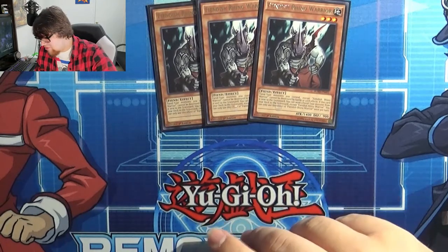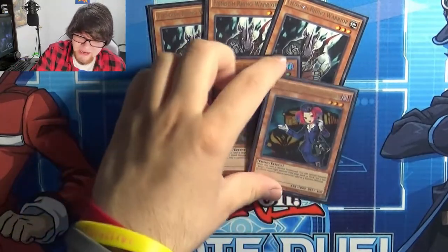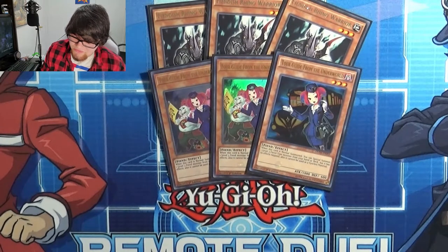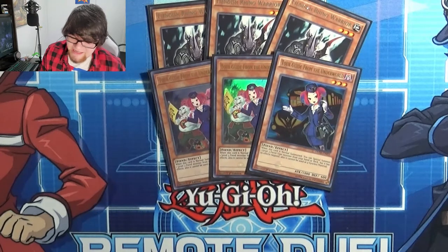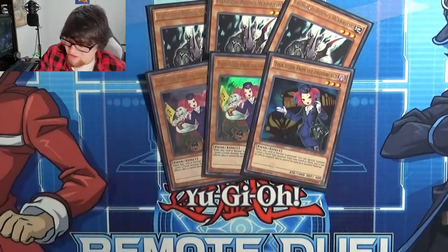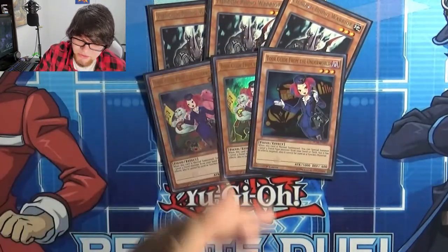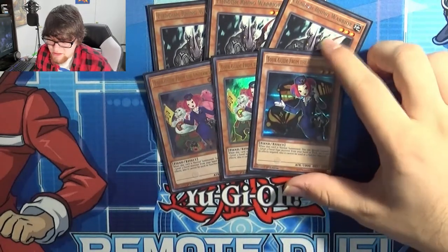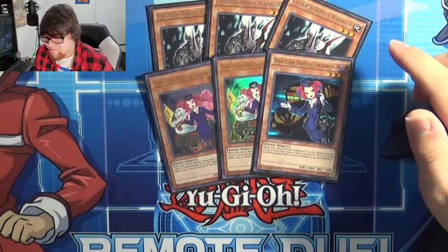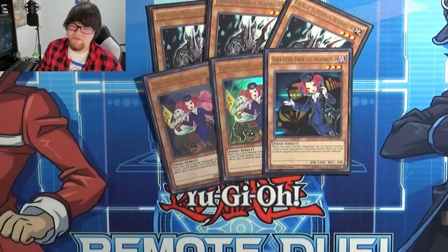Next is three Tour Guide from the Underworld — Mio really wants one more of the alternate art. On normal summon, she special summons a level 3 fiend from the deck with its effects negated and it can't be used as synchro material. It's a one-card Cherubini. You can summon Tour Guide, summon Graf, and start doing a bunch of things from there — Graf can summon Seer, Cherubini can dump another one or a Seer from the deck, or a Libic to get one out of hand and extend further. Tour Guide at 3 is a really nice thing.